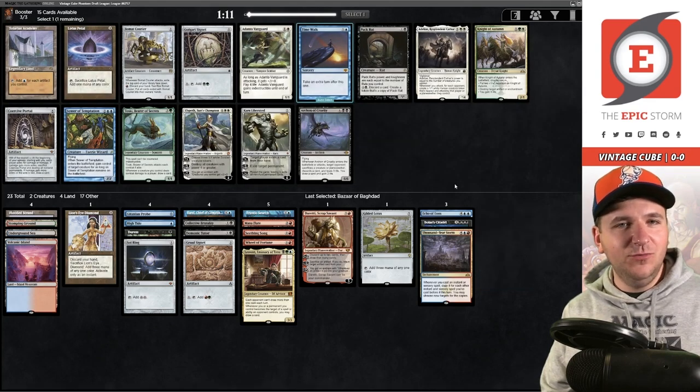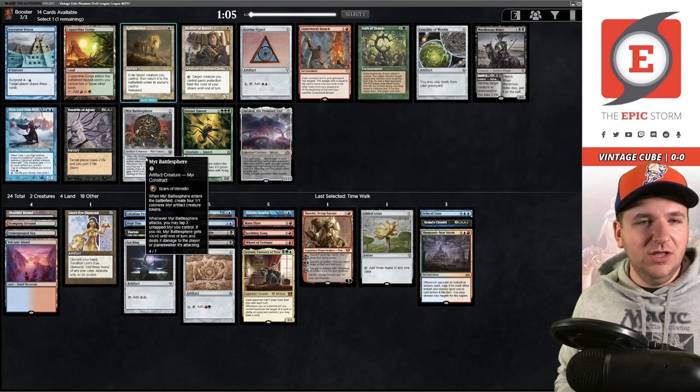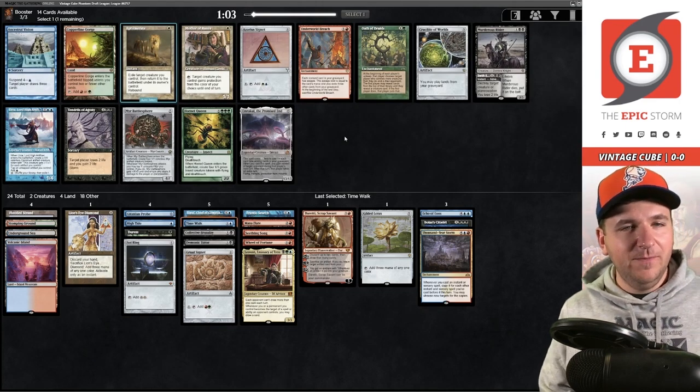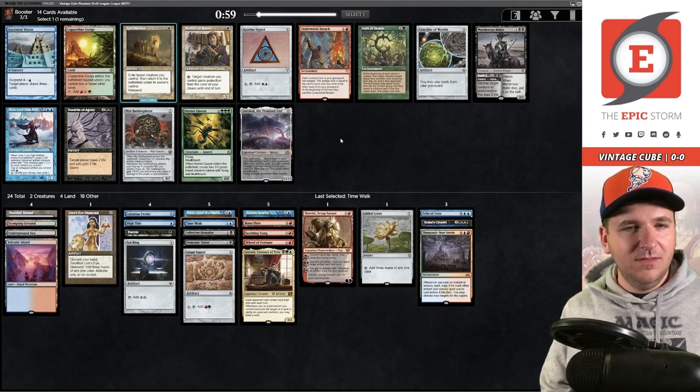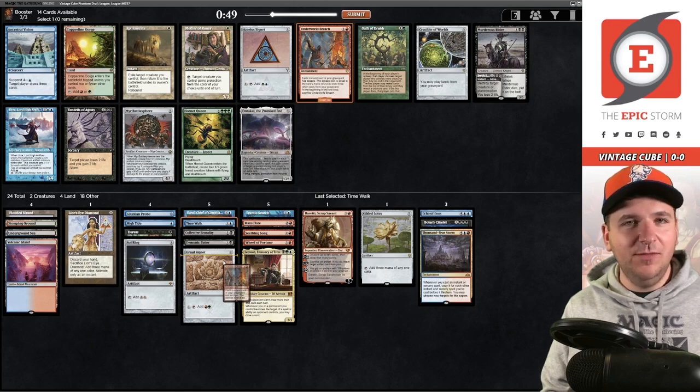Is that a Time Walk? Academy and Lotus Petal are also very good, but we don't actually have a good Academy deck. I want the Lotus Petal, but we're just going to take the piece of power. Then Tendrils of Agony and Underworld Breach — we don't have Brain Freeze though. I think Breach is actually better than Tendrils. I'm going to try to wheel the Tendrils — I know it's risky, but I'm going to go for it.